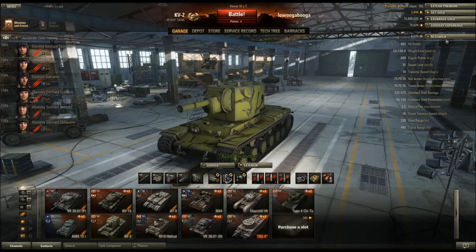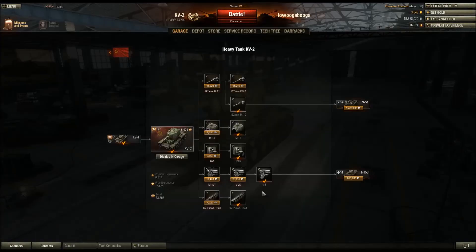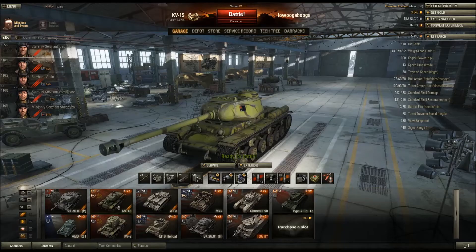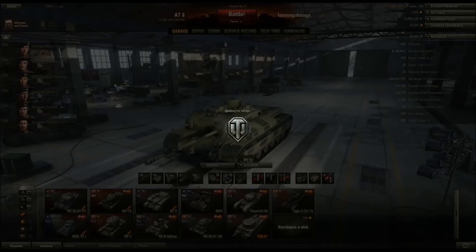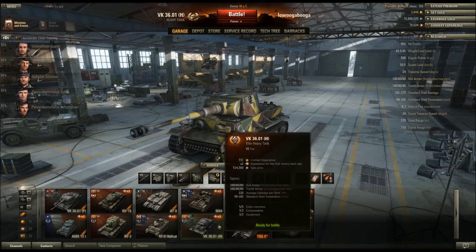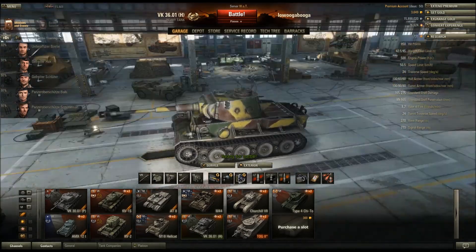It's elite, everything's unlocked. I use the 152mm M10, just loading HE at 910 damage - that's basically a KV-1's hit points. Actually KV-1 is 810, so you're pretty well one-shotting anything at tier 6. Looking at tier 6 tank HP values: 800, 570, 950 - that last one might not be quite a one-shot.